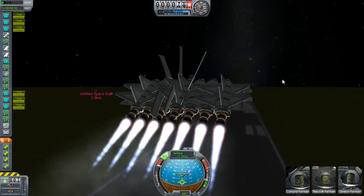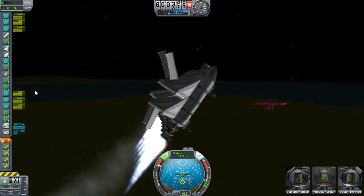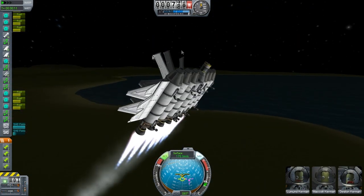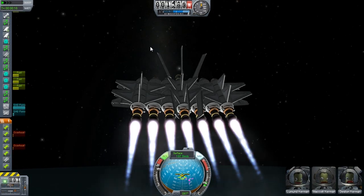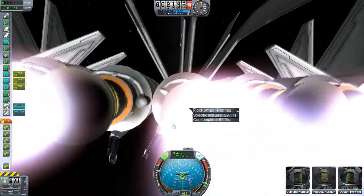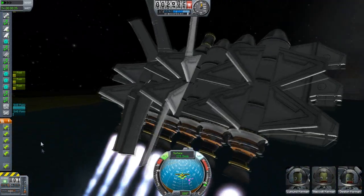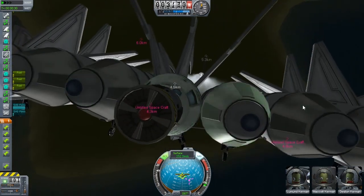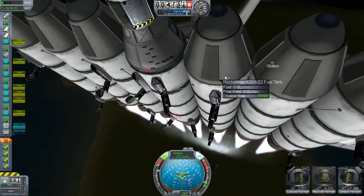At the start you want to get it up in the air, just get a bit high. Press T so SAS is on — the speed will start going up. It's going to start overheating, so you just turn it down a little bit because these rockets are really close together, as you can see. You need to watch out for that. I also put these on because it will increase the thrust.